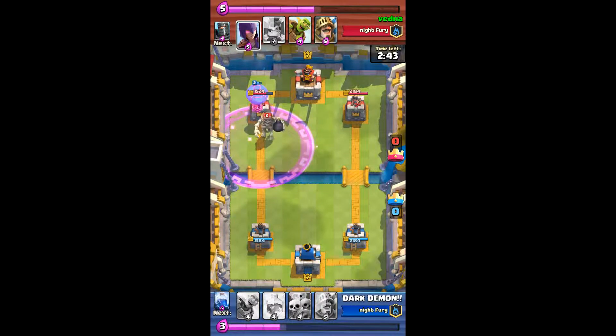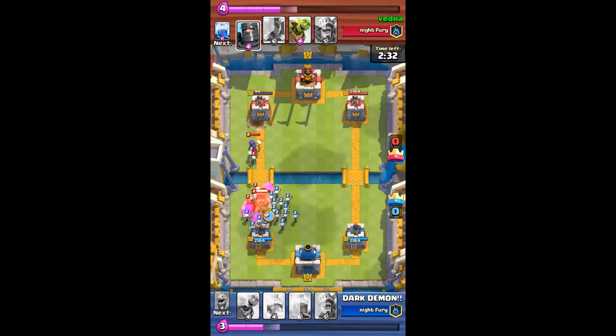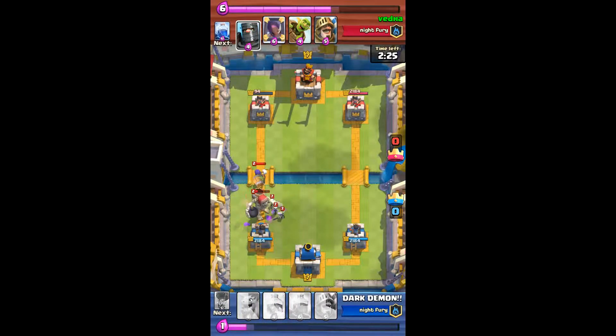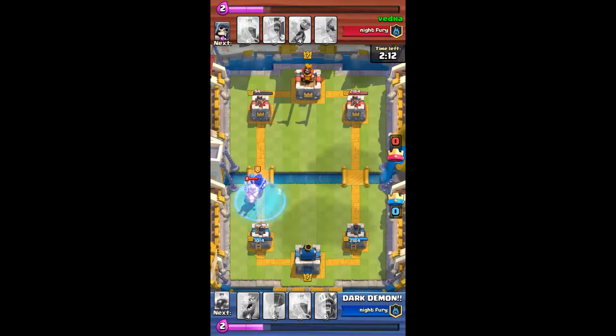She puts down the Giant Skeleton, which was a big mistake, and then the Witch came out pretty late. We were quick to wreck that crown tower, but the Skeleton Army couldn't kill the Giant Skeleton because of the Witch. We were hoping the Skeleton Army would keep the Giant Skeleton away from our crown tower, but it managed to reach. I had to use my Goblin Barrel on the Witch. Then there's the double Prince again — we should have used Lightning but we froze it again, the same mistake repeated.